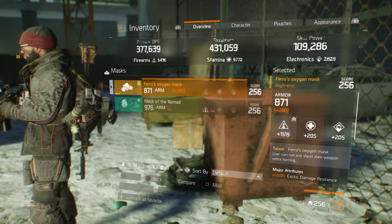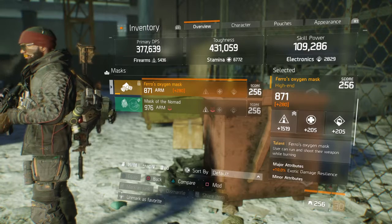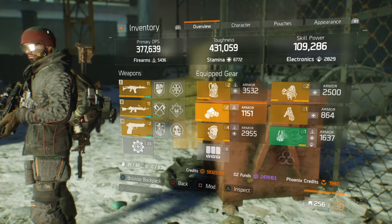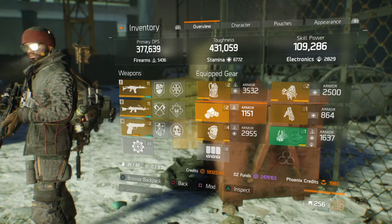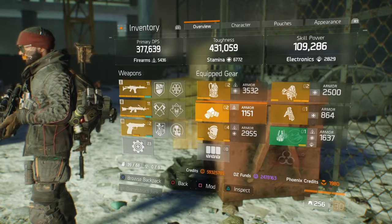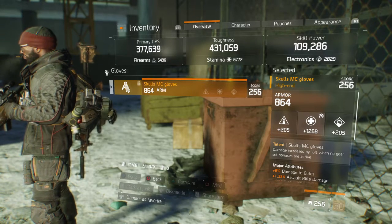I'm running the Pharaoh's mask — it's got kind of a low armor roll, but it's really nice. The user can run and shoot their weapon while on fire, which really comes in handy in PvE or PvP. Especially in PvP — if they have a flame turret, you know how annoying that is running into rogues who drop two flame turrets and you're just getting roasted. With this, you can continue shooting while you're on fire. It's pretty awesome.